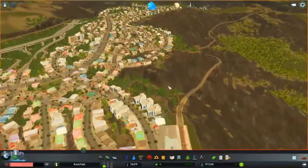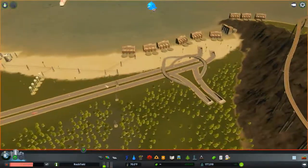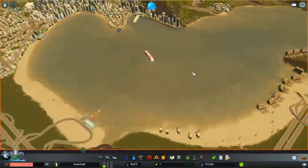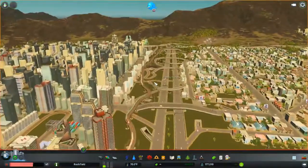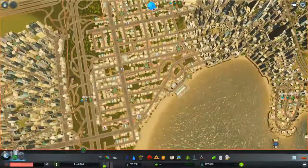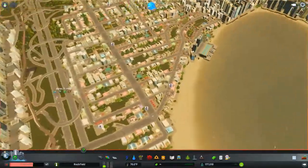Going down the train line that's weirdly going back up and coming around, because it's hard to build on the mountain. We have a few waste facilities over here, and also coming into the original part of the city. There's this highway - this was the original part when you first started. I eventually just moved to doing a sandbox because I'm 40,000 plus, so I just stopped caring about money.